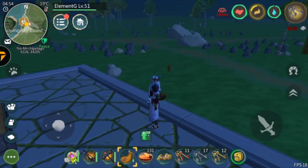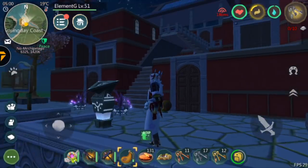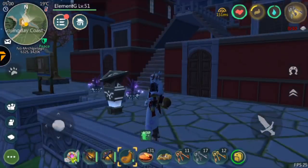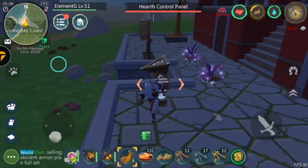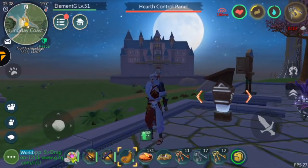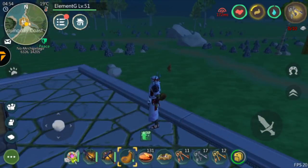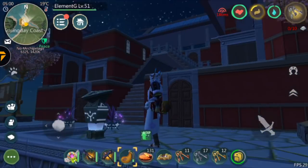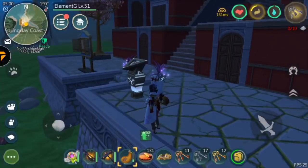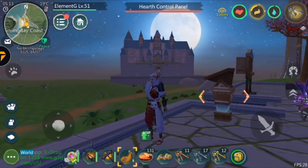Welcome back, it's your boy LMNG. In today's video I'll be showing you guys how to raid a heart — how to actually unlock the door of any heart. You won't be able to break any storage as of now since you need to be level 60, but I'll be showing you how to unlock the door of any heart, including a cloud gate. Let's get into the video.